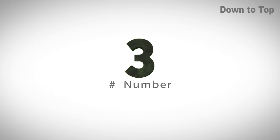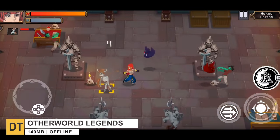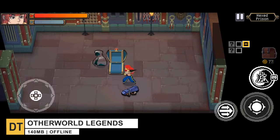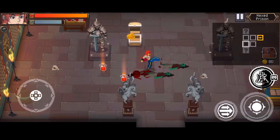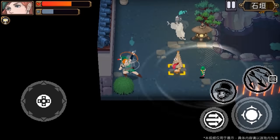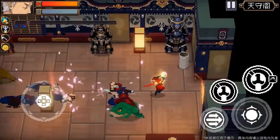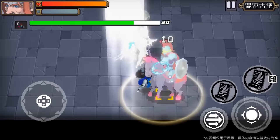Moving right along to number three with Other World Legends. It's a super hectic action roguelike game where players can explore beautiful other worlds and collect bizarre and funny items, experimenting with combinations to find the best build. The game features punchy controls, a very satisfying combat experience, and many heroes to choose from, each with a distinct fighting style — melee, ranged, or magic — plus a huge variety of enemies and bosses.